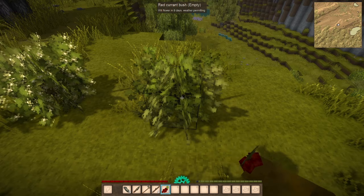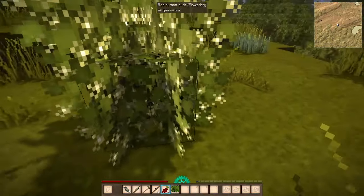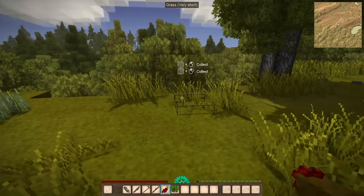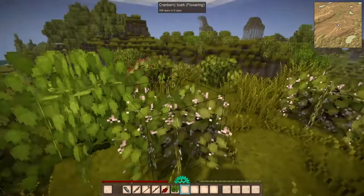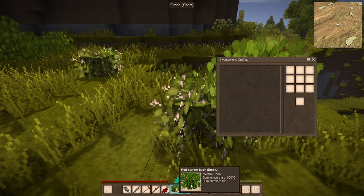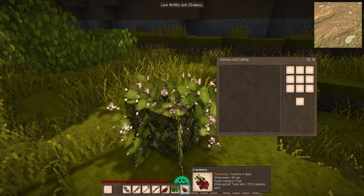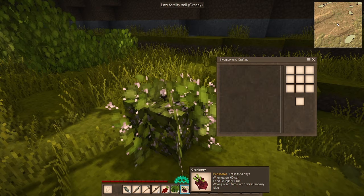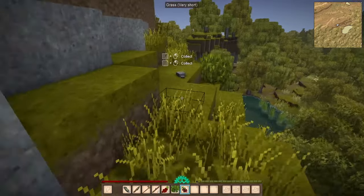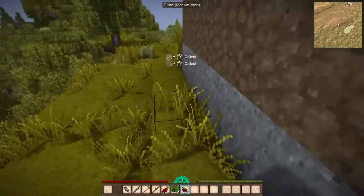Another thing I recommend whenever you find berries early on — you can break flowering bushes too. This red currant bush will ripen in eight days, but we're going to break it since we're not sticking around. I recommend sticking to a single berry type to collect because we have limited inventory space. I like red currant bushes — they give 80 satiation whereas cranberries only give 60, making cranberries the worst of the berries. The currant variants are particularly useful because you can stack the bushes on top of one another to create a nice compact berry farm.